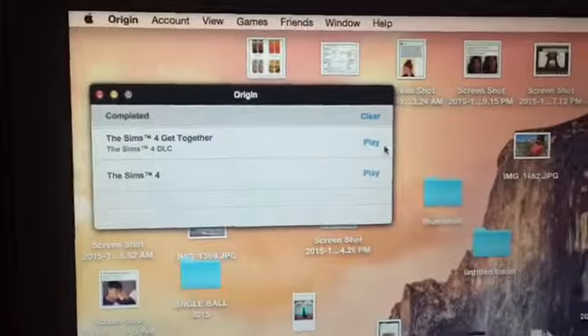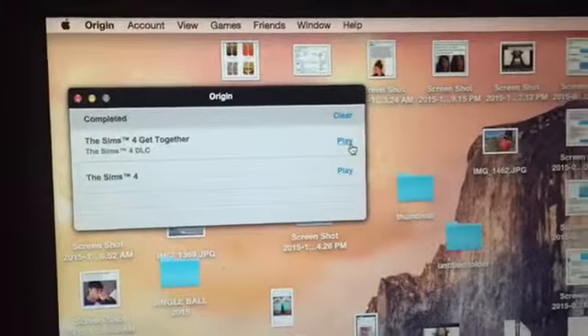So after hours of waiting yesterday and falling asleep, I'm finally going to play together. Hey guys, so remember how in the previous clip I said I was gonna play Sims 4 Get Together? Well, I'm not, because every time I open the game, it won't work. The EA Sports thing will show up, the Sims 4 thing will show up, then it freezes and crashes. I keep getting this error message.